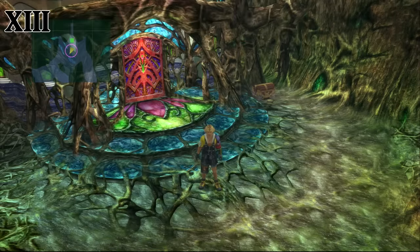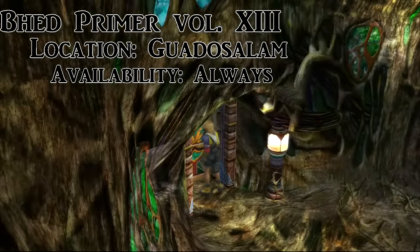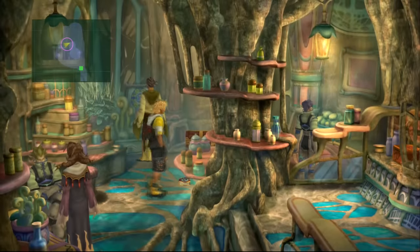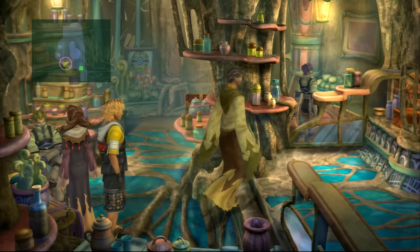Once you're in Guadosalam, walk around to this house — you can see a reference point from Seymour's mansion — and just strewn haphazardly on the floor is the next primer. You'll also see right here why nobody likes the Guado: they just push you around with no care or respect.